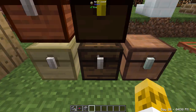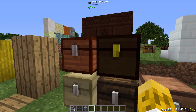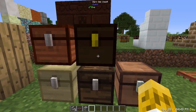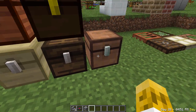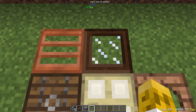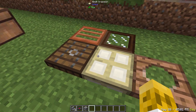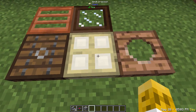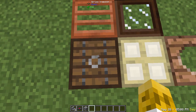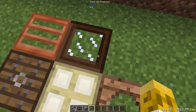Quark adds all chest forms for all wood types — birch, dark oak, acacia, jungle, and spruce besides the vanilla oak. Same thing with trapdoors, and they're cool — modeled off the door form that vanilla Minecraft has. So you've got your birch trapdoor that looks very similar to the birch door. The spruce is really nice — possibly my favorite. And the glass one with dark oak is also pretty cool looking.